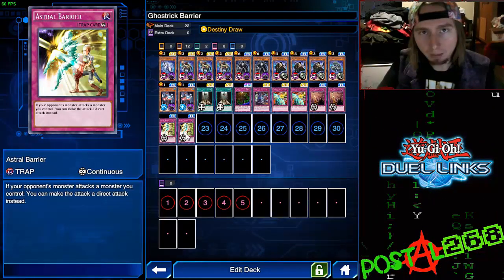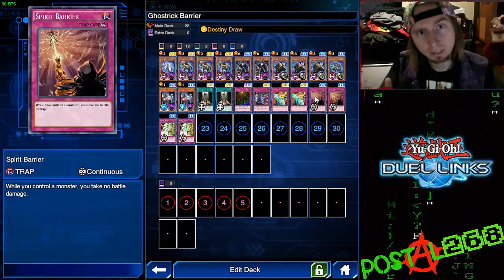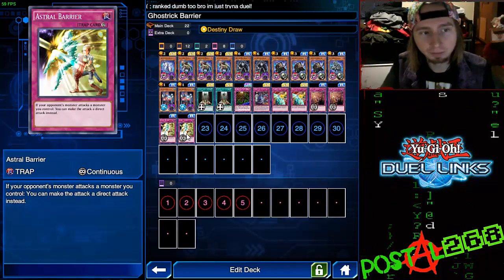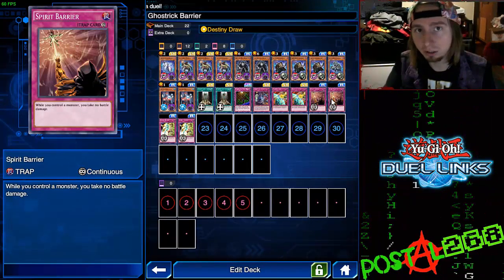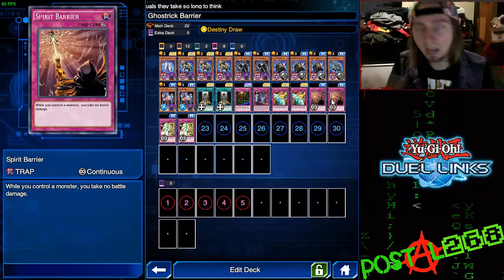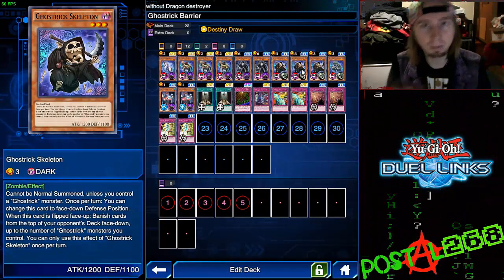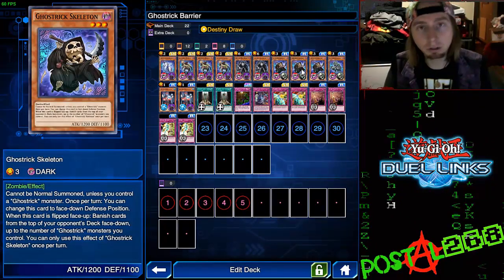The top combo in the deck is Astral Barrier combined with Spirit Barrier — obviously this is a popular thing for Ghost Trick decks. Astral Barrier lets you, when your opponent's monster attacks a monster you control, redirect that to a direct attack instead. With Spirit Barrier, while you control a monster you take no battle damage. So an infinite number of times they declare an attack, you make it direct and take no damage. This is great since you want Ghost Trick Skeleton on the field every turn to flip him up, remove the top card of their deck from play, flip back face down, and for every other Ghost Trick you have face up when you flip him, that's another card removed.